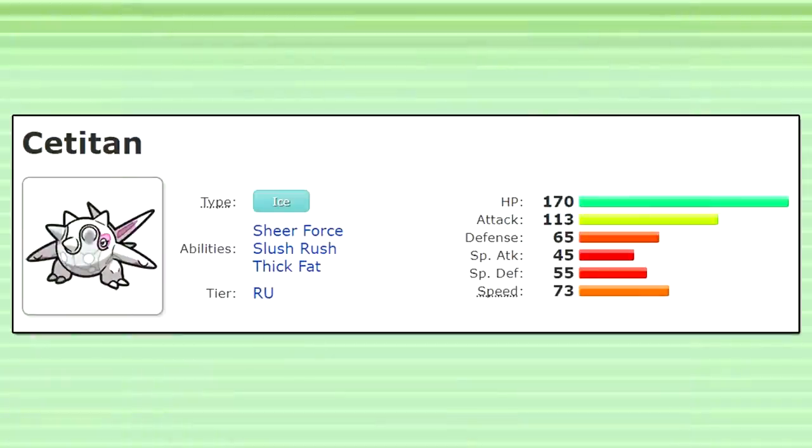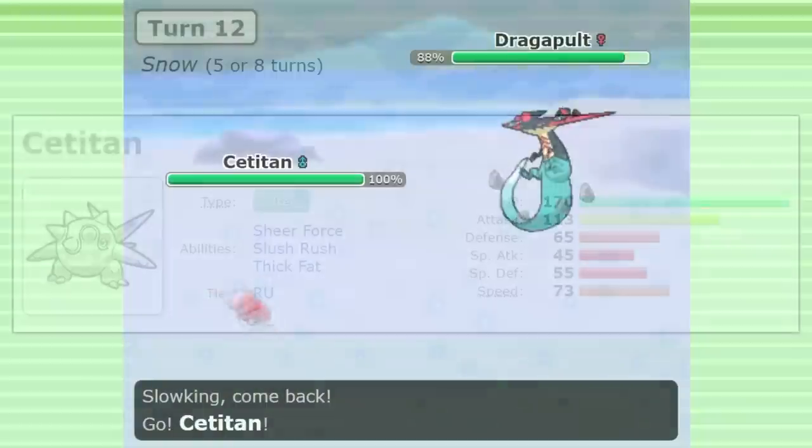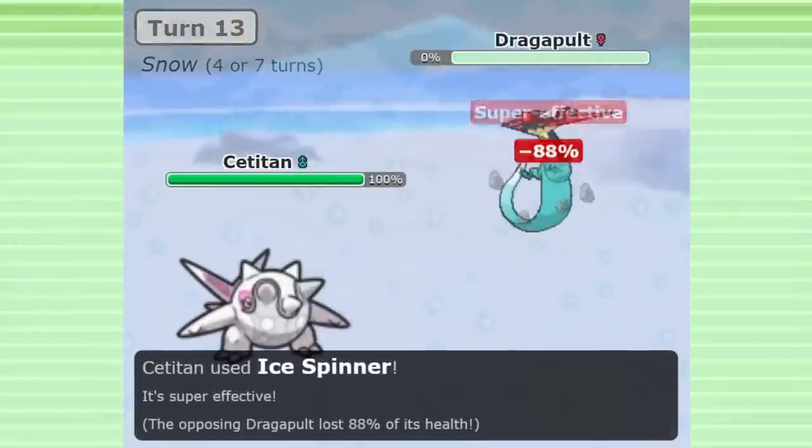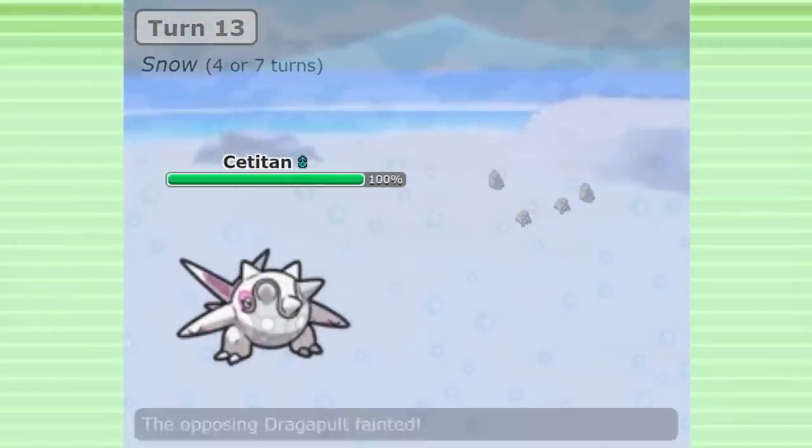Satitan has interesting stats for a Pokemon with an ability like this. It has an enormous HP stat, probably to offset the poor mono-ice defensive typing and get more out of that Snow defense boost. It has a decent attack stat and offensive movepool, as well as access to Bellydrum.